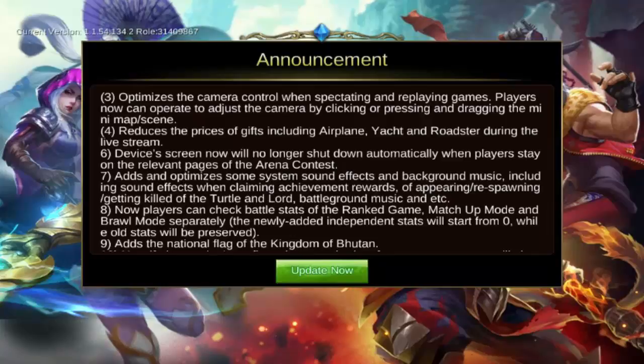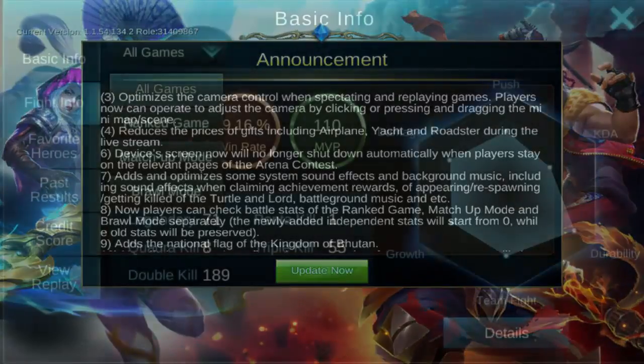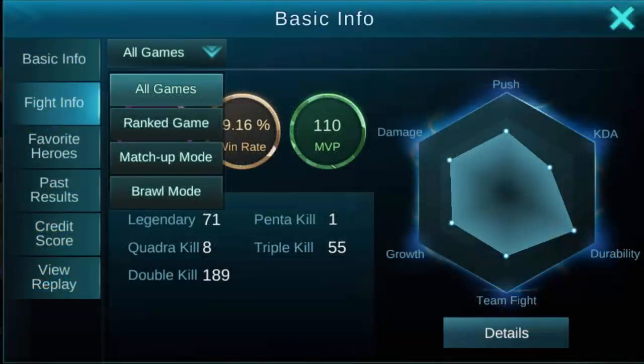The main one I want to talk about is that players can now check battle stats of the rank game, matchup mode, and brawl mode separately. The newly added independent stats will start from zero, while the old stats will still be preserved. So we still have our old stats, but we're now going to have individual stats for rank games, matchup mode, and brawl.